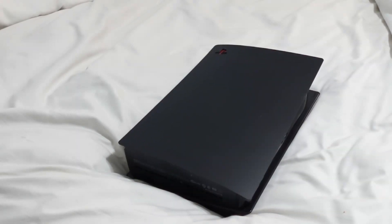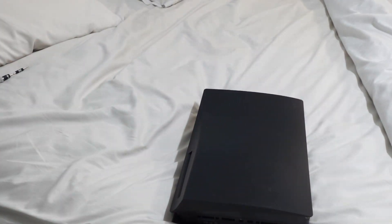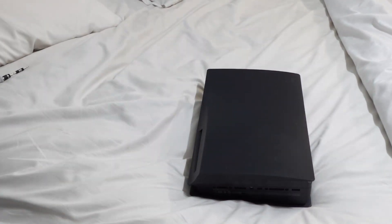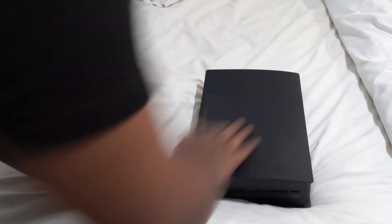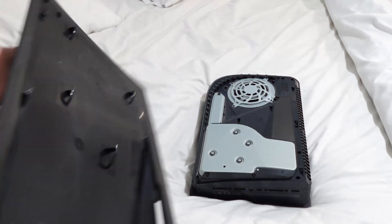Alright, so what you want to do — you want to make sure that you access the disk drive side of the console. I'm going to set that down so hopefully I don't block the camera too much. If you have the digital version of this console, I'm sure you can upgrade those as well. If it's sitting up straight, that's going to be the right side of it. How you remove this cover — you're going to pull the top right side of it and just slide it down, and that cover is just going to come off.